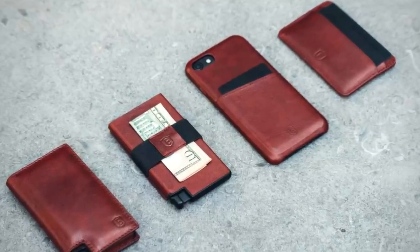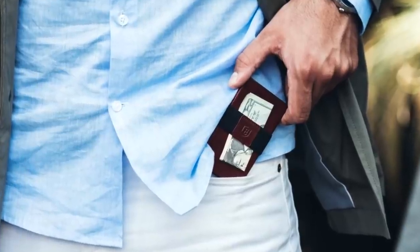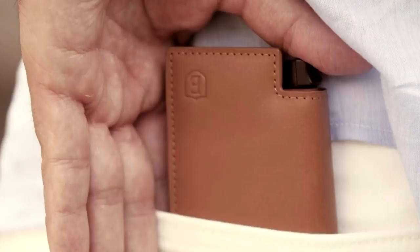My personal favorite thing about the wallet is the card mechanism — with a simple press of a button, boom, all your cards pop up and are ready to go. Another thing I like is the premium leather material it's made out of, not to mention how this wallet reduces your chances of identity theft and skimming. Having a wallet I can track down with RFID protection is a plus. Go ahead and use my link below in the description and pick up an Exxter wallet today.